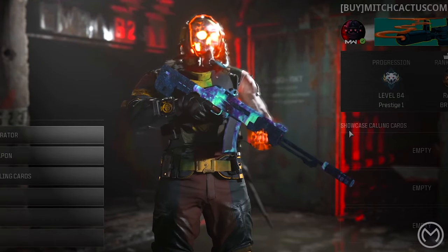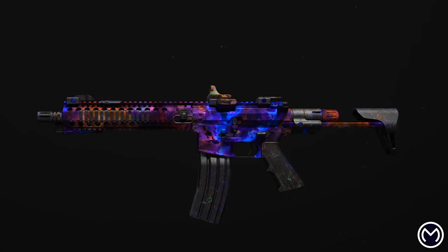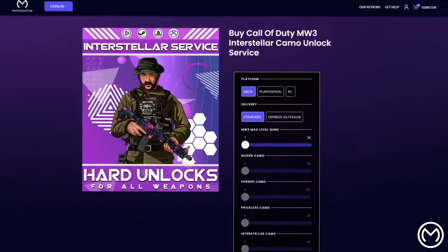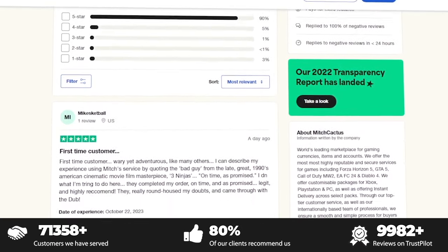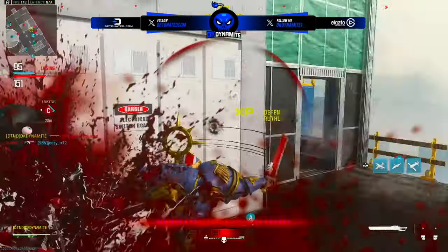Before we continue, a quick reminder about mitchcactus.com, where you can get assistance grinding camos, nukes, or schematics in MW3. They don't use unlock tools or any bannable methods. Mitch Cactus is supported by Trustpilot with over 10,000 verified reviews — use code 'go dynamite' for a limited time to save 5% off your order.